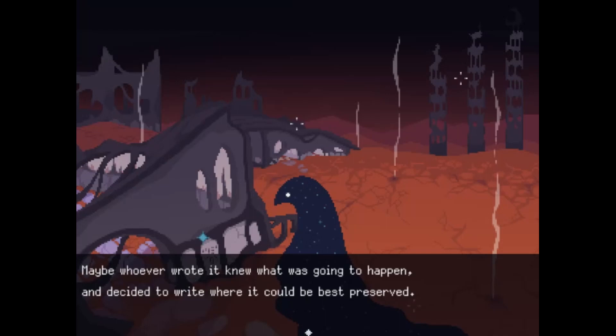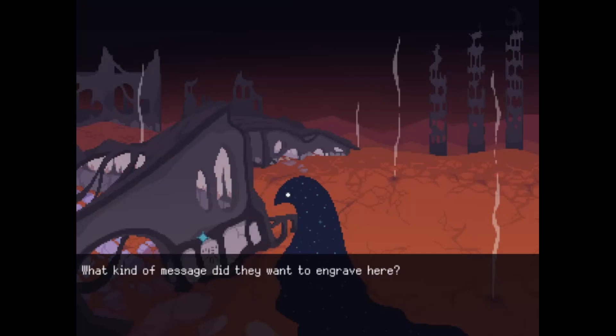Maybe whoever wrote it knew what was going to happen and decided to write where it could be best preserved. This does kind of look like buildings and earth and such. What kind of message did they want to engrave here? A record of history? Their last words, perhaps? It's unfortunate that no one remains to know how to read it.